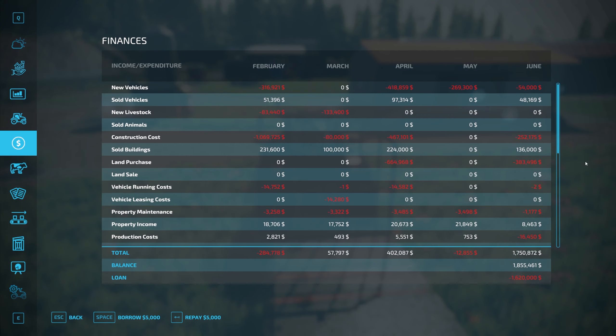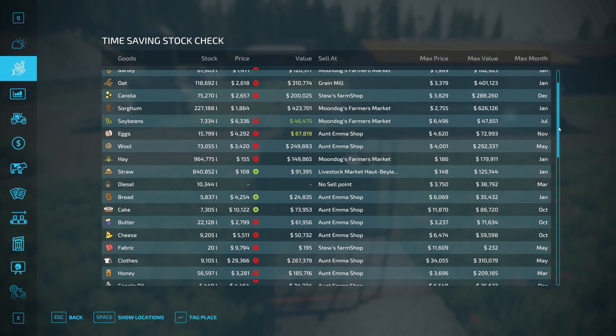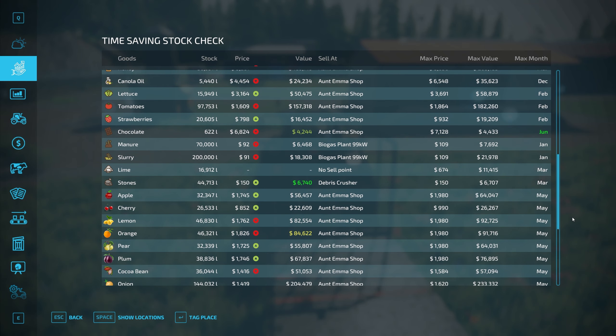We've also got a whole pile of stuff to sell in June. This is a new mod that's available — the time-saving stock check mod — and this is fantastic. Without me having to go and check out a printed note or the old wall chart that I've got, I can quickly come in here and say, right, June max month: chocolate. So if we've got chocolate, we can sell it.